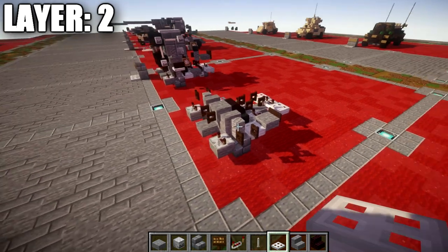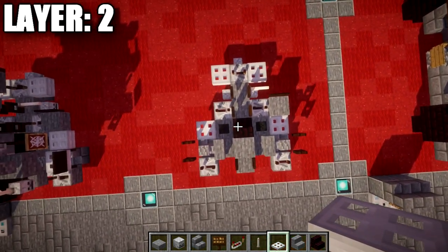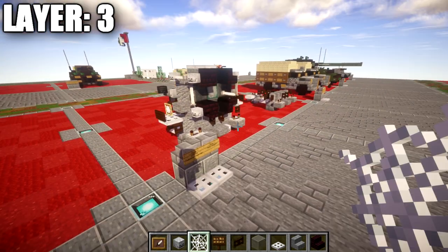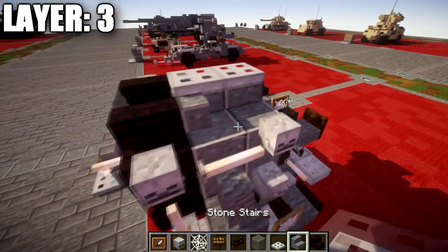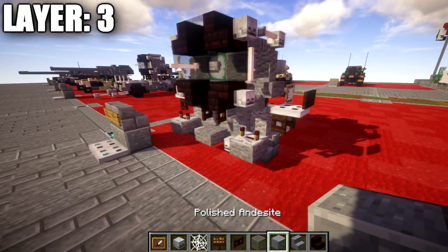That wraps up layer number two. Moving on to layer number three — we'll need polished andesite blocks, so make sure you have those ready.